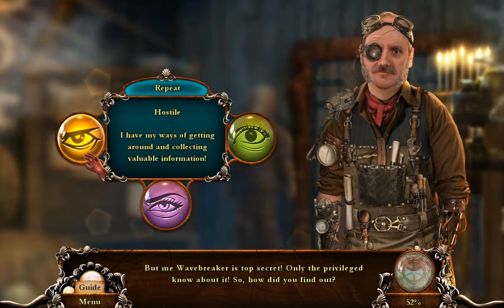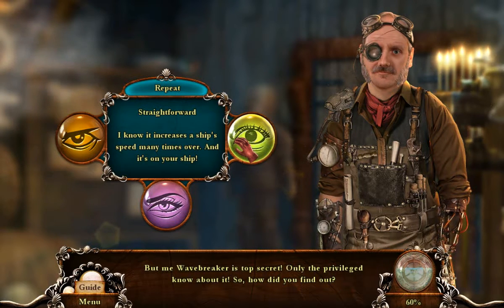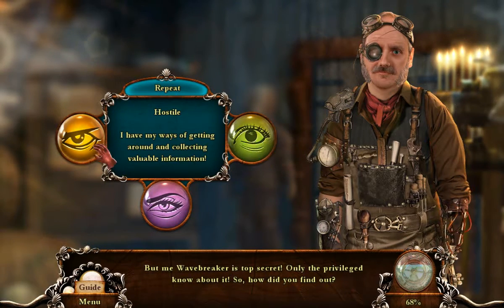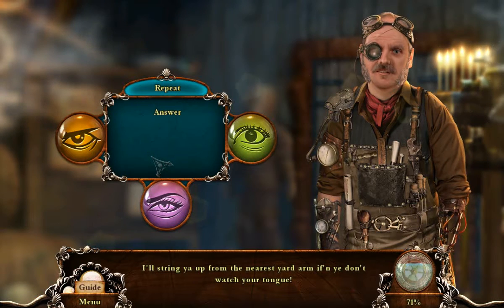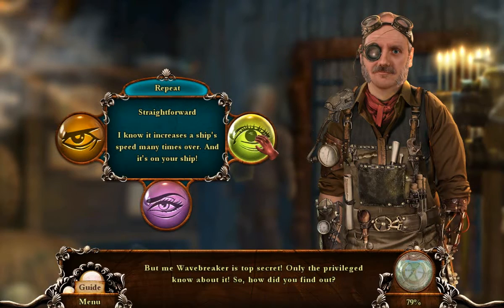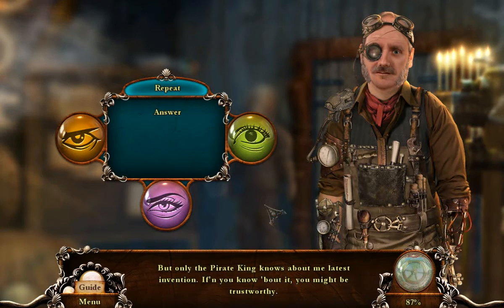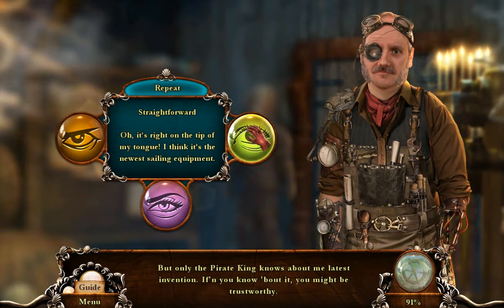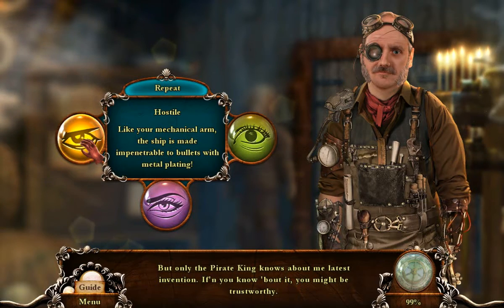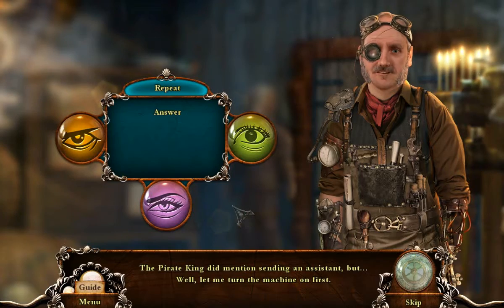I want to check the guide so bad, but... hmm. I mean, this doesn't really answer his question, but maybe that's good. I mean, I got to hear his accent more. I've spent many years perfecting it, but only the pirate king knows about me latest invention — if you know about it you might be trustworthy. Oh, it's right on the tip of my tongue. I think it's the newest sailing equipment. It's something revolutionary — I reckon you are the future of modern shipbuilding. The ship is made impenetrable to bullets with metal plating. The pirate king did mention sending an assistant — well, let me turn the machine on first.